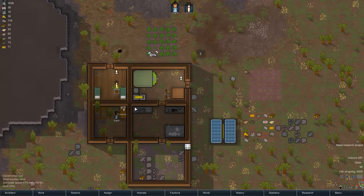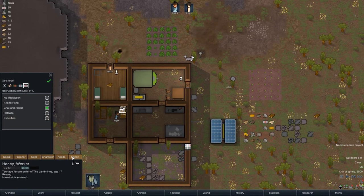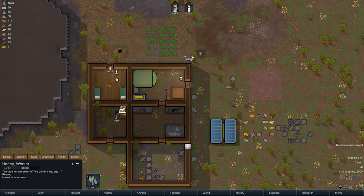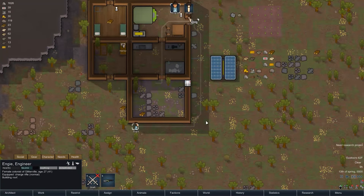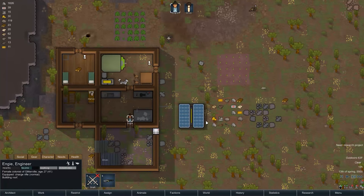Just join us — look, you're neutral now. How's your health looking? You have a major infection in your left arm. I don't want to have to remove that from you. Engie's character — is she good at medical? She's not. So if we have to lop off her left arm, it's going to have to be through Engie, and that's not going to go well at all.